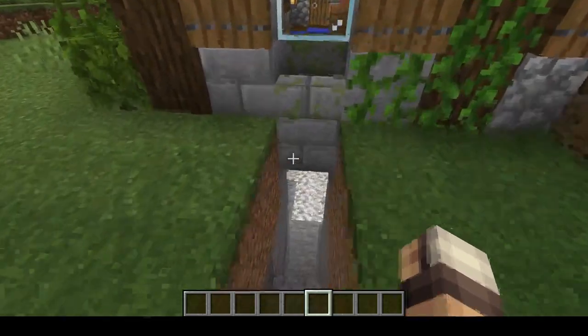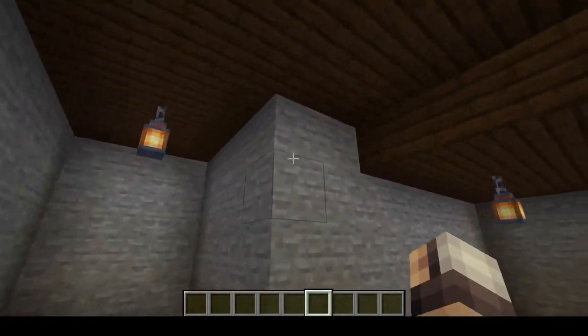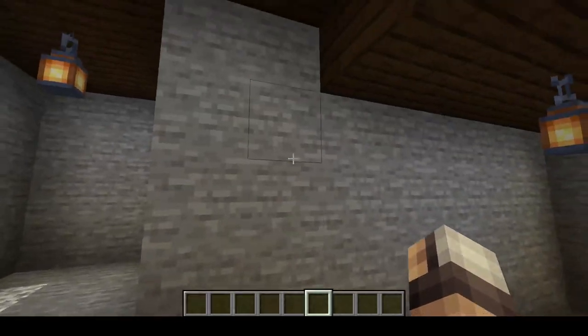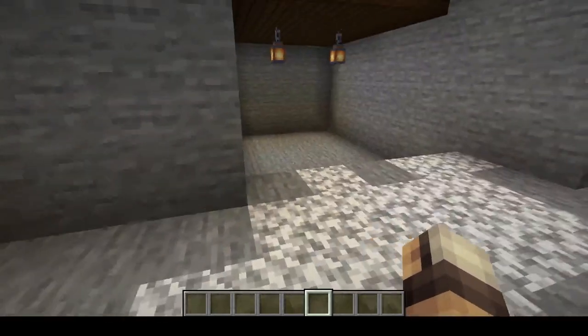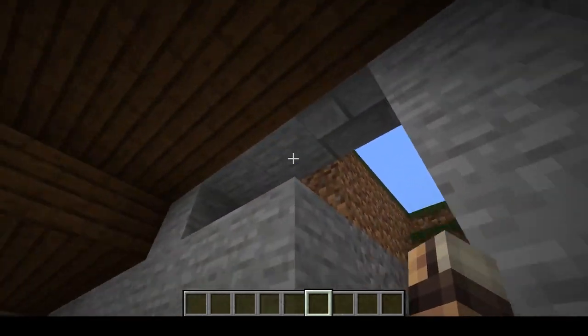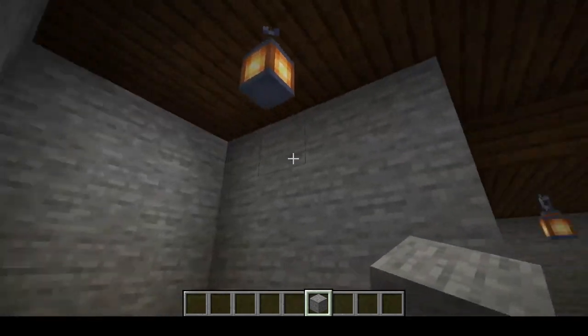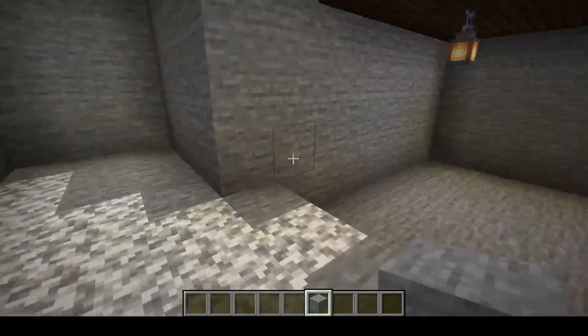Here we are in the creative test world. What I've done is under our structure, I've gone ahead and dug out a four-tall room right underneath the structure. Up there is our foundation of the building, so I just followed the foundation all the way around and then dug four blocks down.